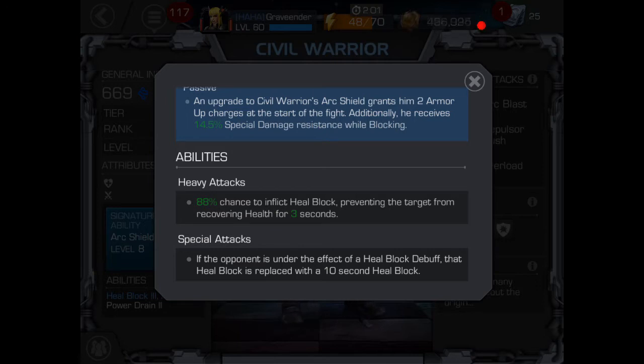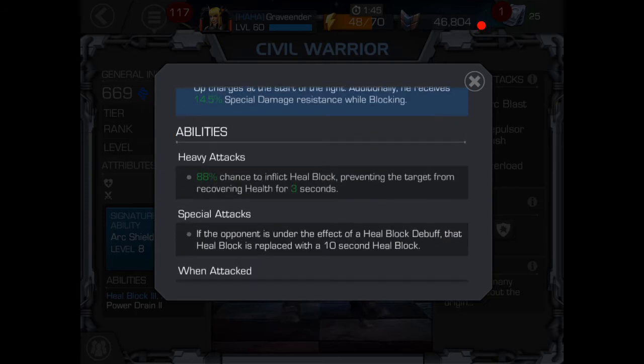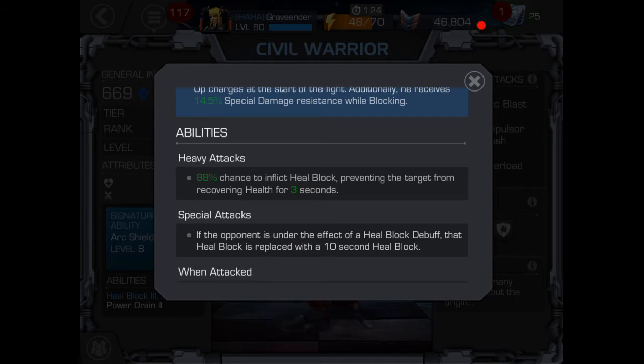Off of his special one and special two attacks, Civil Warrior is taking literally zilch as far as damage goes, which is really counterintuitive given how low ranked he is right now. Heavy attacks have an 88% chance to inflict heal block, preventing the target from recovering health for three seconds. Most of us aren't really going to get hit with a heavy attack, but he stands a pretty decent chance, and it was like maybe one in every four that didn't catch.